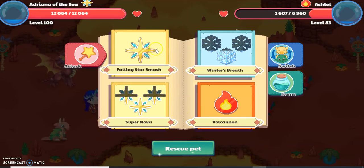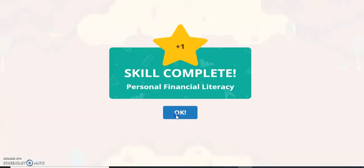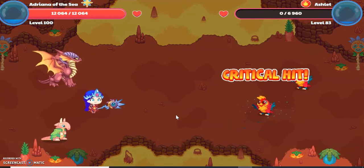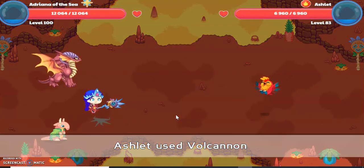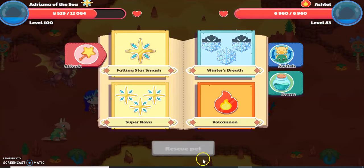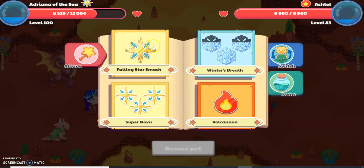Now I'm just going to use Falling Star Smash again. I just answered that question and killed one of the Ashlets — it was a critical hit. The Ashlet used Volcanon. If you watched my first video, you would see you could rescue it if the heart were less than half. But it's full health, so I can't rescue it now.